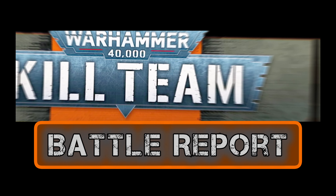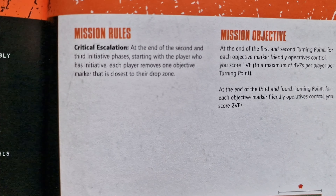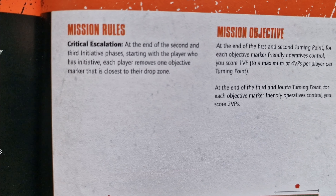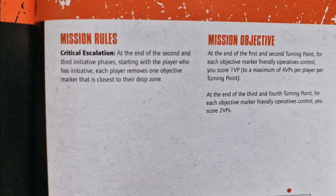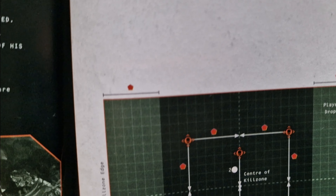We went for the Escalating Hostilities mission from the core rulebook. Really like the idea of the mission objectives on this - you get more and more victory points as the battle goes on and more turning points are completed. It just draws everything in for lots of carnage in the middle of the fight.